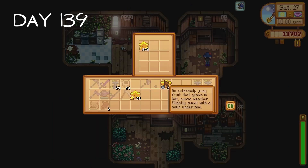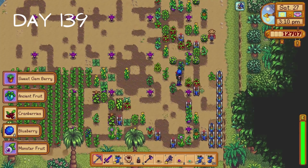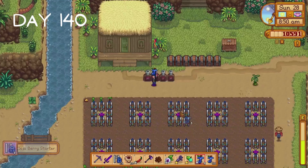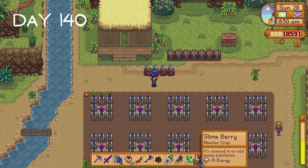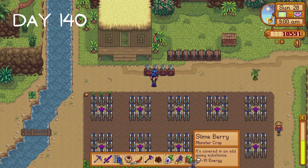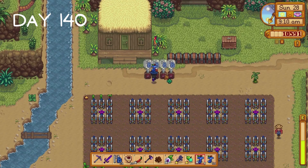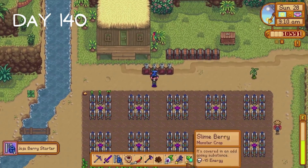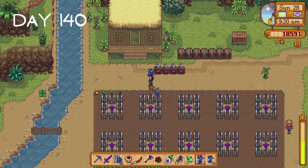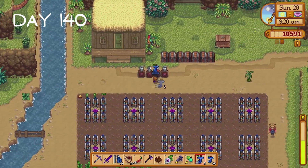I return to the abandoned farmhouse and donate 200 starfruit, then it's off to Ginger Island to harvest all of the crops and start planting starfruit and jojaberry seeds. On day 140, regarding the crops Lance wants us to give him, we already have three of them thanks to mixed seeds. We've got the slimeberry, the void fruit and the monster fruit. All we need is the monster mushroom and I've got the seed for it planted, so Lance will get these four crops pretty soon.